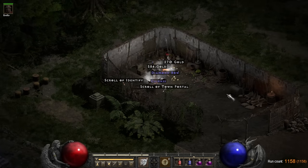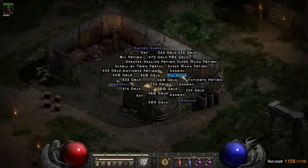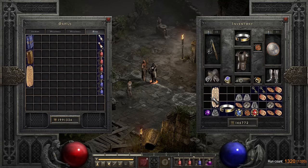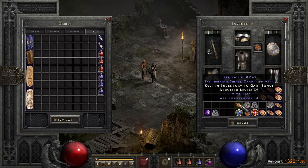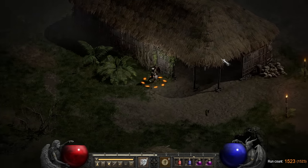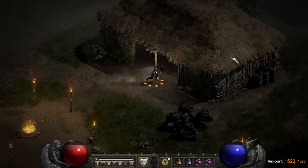My return to Lower Kurast started off slow with nothing in the first 150 runs, then a Pul rune on round 1158, followed by 2 Lem runes on rounds 1170 and 1205. On round 1320 I found perhaps the best small charm I have ever found — a shimmering small charm of Vita. 200 runs later, I finished run number 1523, which was exactly 1000 runs since I found the last good rune — a milestone that was really not a cause for celebration.